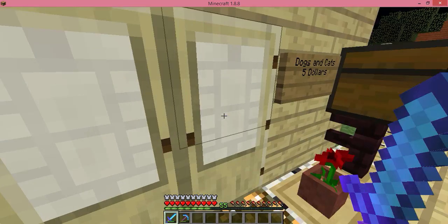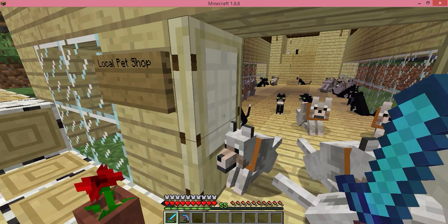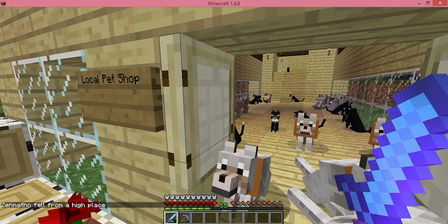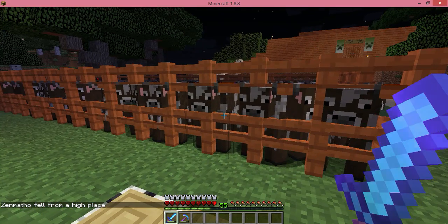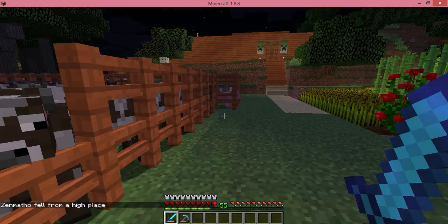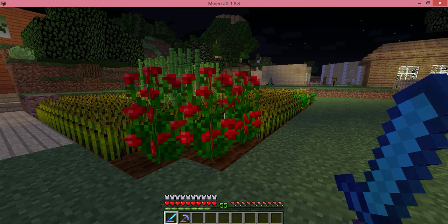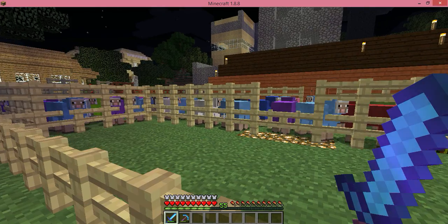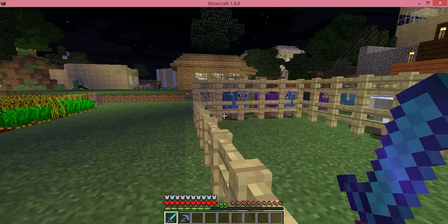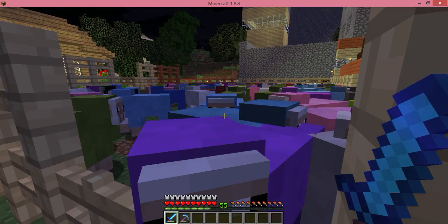This is the local pet shop I built — many dogs and cats for sale, $5 each. This is my cow farm. This is my wheat and sugar cane farm and there's some tomatoes there. These are the many rainbow sheep that I breed.